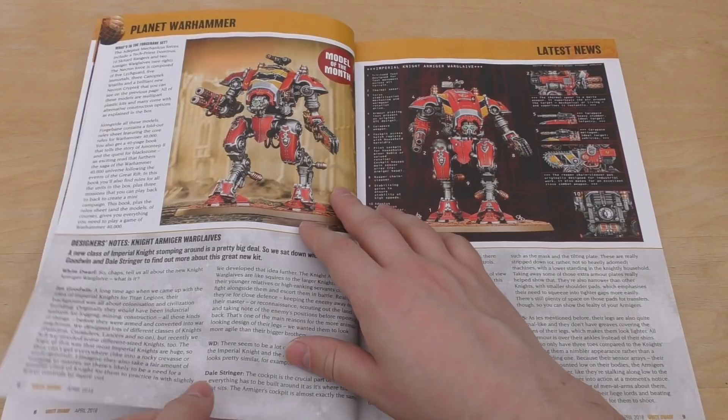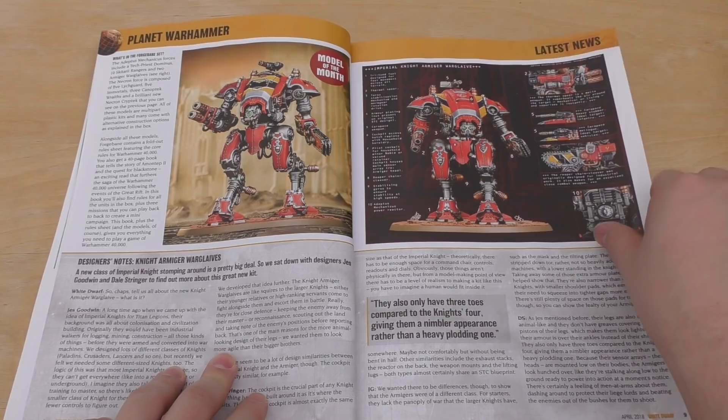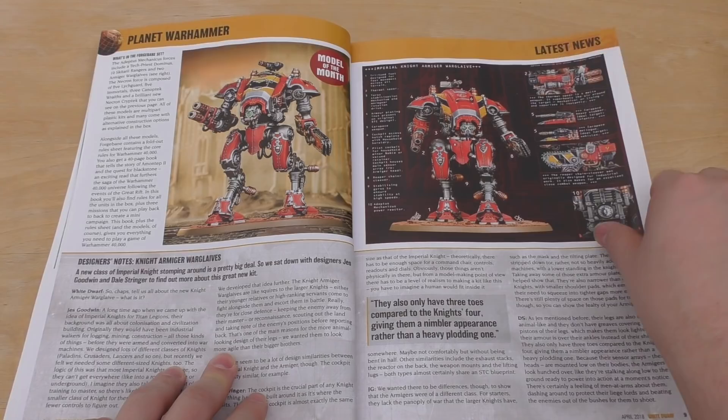And then there's a little picture of the Cryptek. There's a special spread for the Knight Armager Warglaive with number points and things — really nice. I love this design. I've loved it ever since the Land Raiders came out about 20 years ago or so.